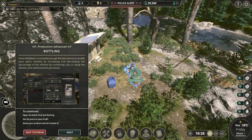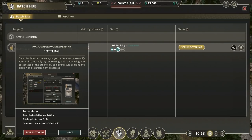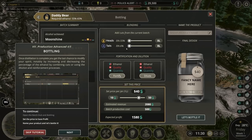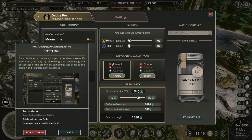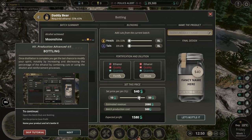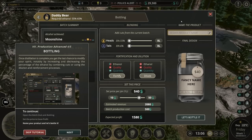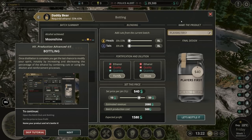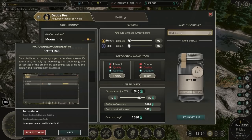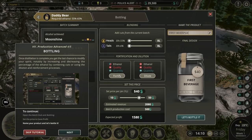Once distillation is complete, you get the last chance to modify the spirit by increasing and decreasing the percentage of ethanol by combining cuts, or using dilution or reinforcement processes. Set up bottling - wow, moonshine. You can add cuts from different batches and dilute it or fortify it. 33% alcohol by volume. We need a name - we'll call it First Beverage. Let's bottle it.